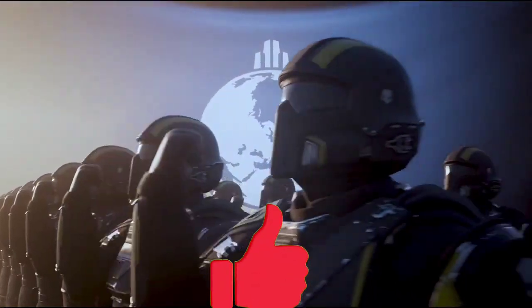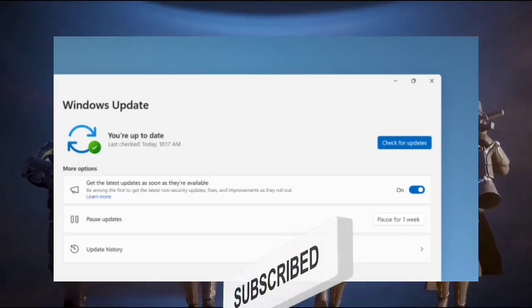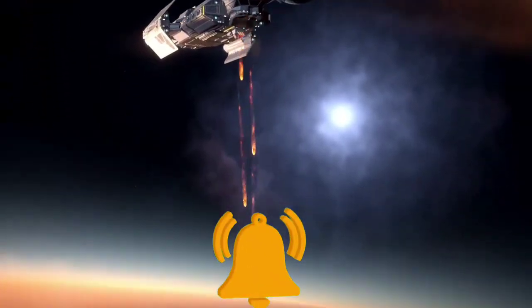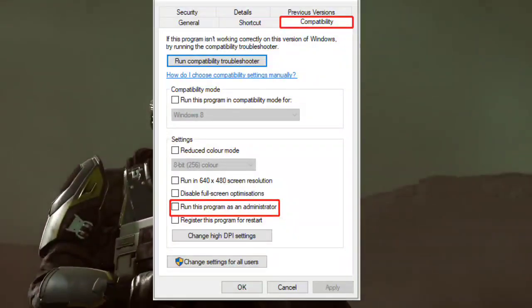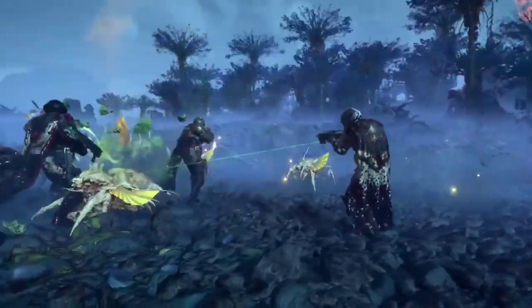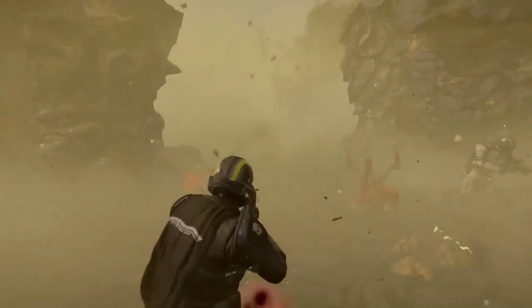3. Updating Windows — make sure your operating system is up-to-date by checking for and installing any pending updates through the Windows Update settings. 4. Run as administrator — try running Helldivers 2 as an administrator to resolve compatibility issues that may be causing the black screen problem.